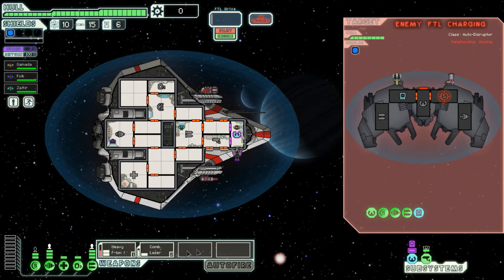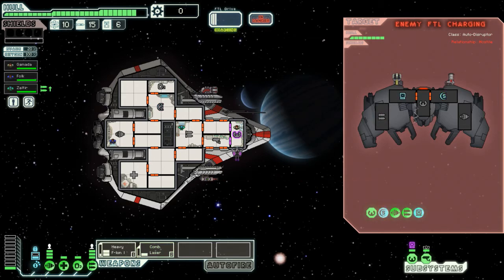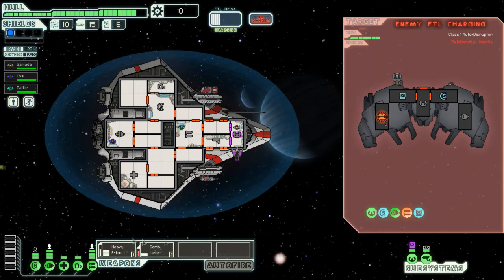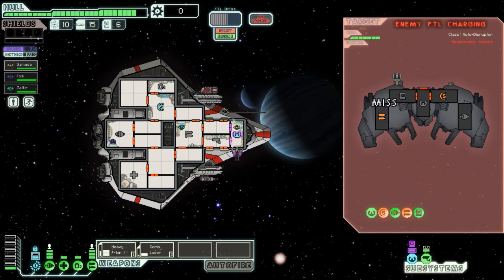I think I need an extra gun of some sort, if only because a single point of damage to my weapons turns my ship off more or less. And if I miss that heavy ion, I'm in big trouble. Though the combination laser — it's odd. It's combination, but it's abbreviated 'comb', which is pronounced completely differently. I hate the word 'comb' because it's hard to say. For someone who has trouble saying words in general, 'comb' is hard to say, as opposed to 'combination'.